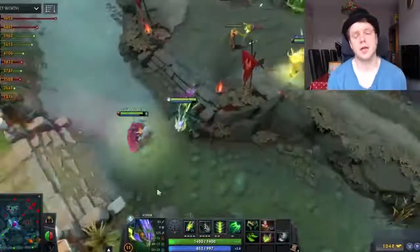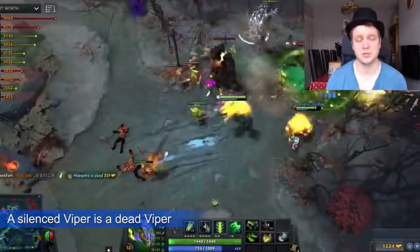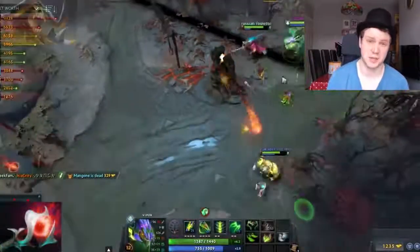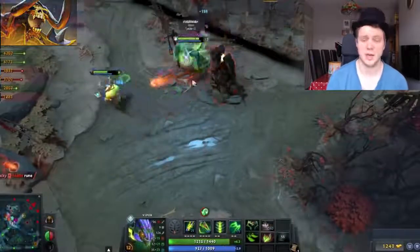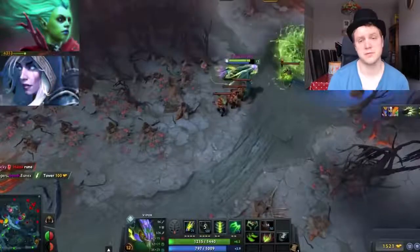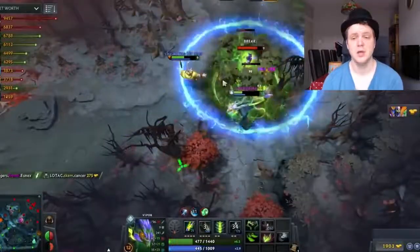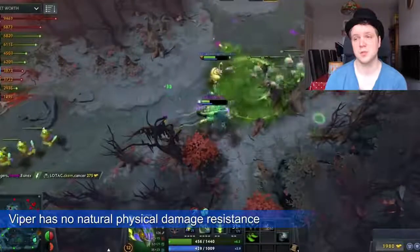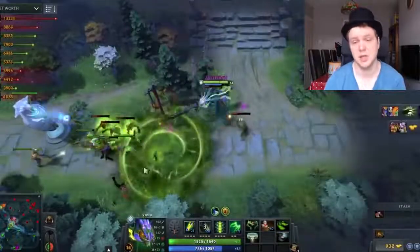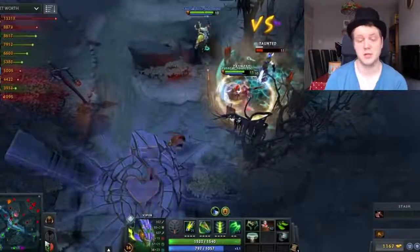In terms of heroes that are very strong against Viper, it plays to his weaknesses. Silence can be a big problem, either through natural silence abilities or by buying Orchid Malevolence as a core item. Clinkz is easily one of the best hard counters — both because of the silence from Orchid and because of the massive physical damage burst. Death Prophet and Drow Ranger are similar, as both dish out quite a lot of physical damage and have silences. High physical damage burst heroes are also effective because while Viper is extremely good at resisting magic damage, he is not so good at resisting physical damage.